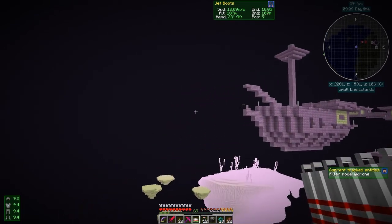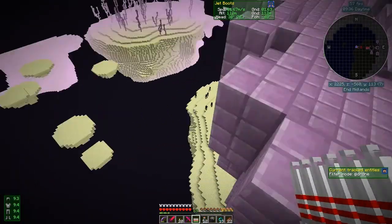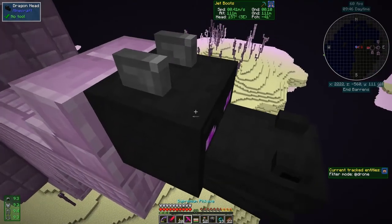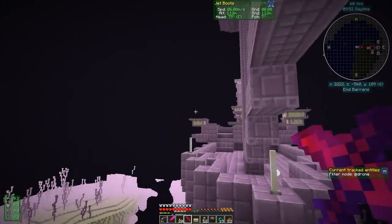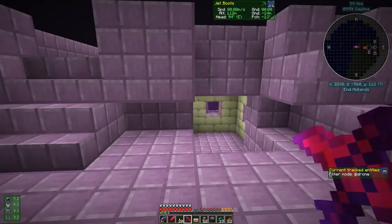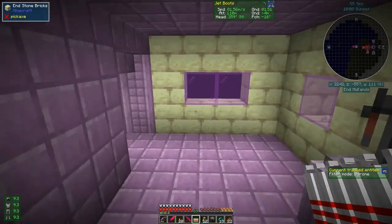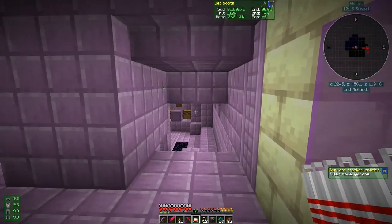We might as well take the head from here. Let's go to builder mode — it's a lot easier and I should be able to break this head without any problem in builder mode. What we can do is use the missiles as an indicator: if they go straight, there's nothing there; if they go around a corner like this, we can use that to show where mobs are.